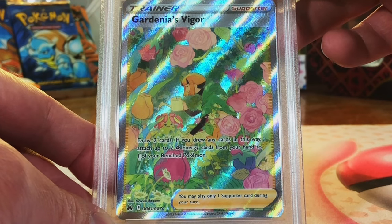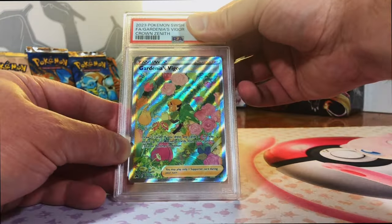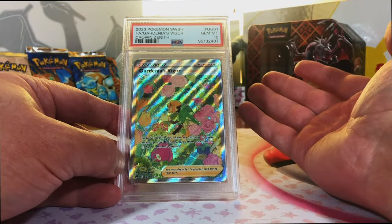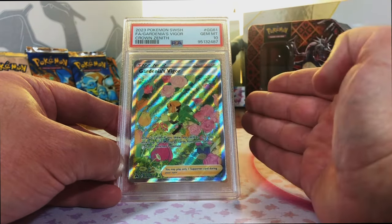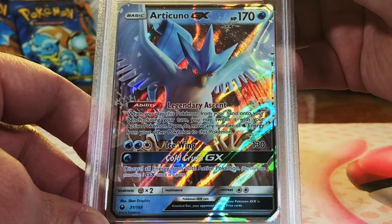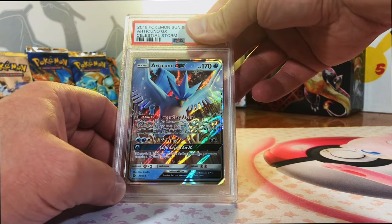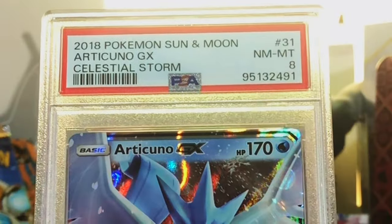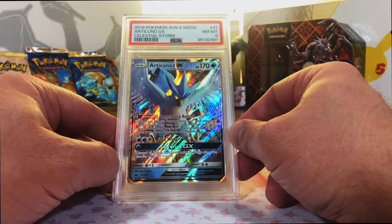Gardenia's Vigor Galarian Gallery card from Crown Zenith. First time I had pulled it. Beautiful card, and it's got to be a 10. Gem Mint 10 - yes! We're killing it. We started off slow, but now we're talking. The 10s we've been getting are nothing short of spectacular. Articuno GX from Celestial Storm. Absolutely love this artwork - first time I had pulled it. I've only opened Celestial Storm a couple of times. This I'm thinking is an 8. Near Mint 8 - won't complain about that. First time I had seen this card, and I absolutely love it.